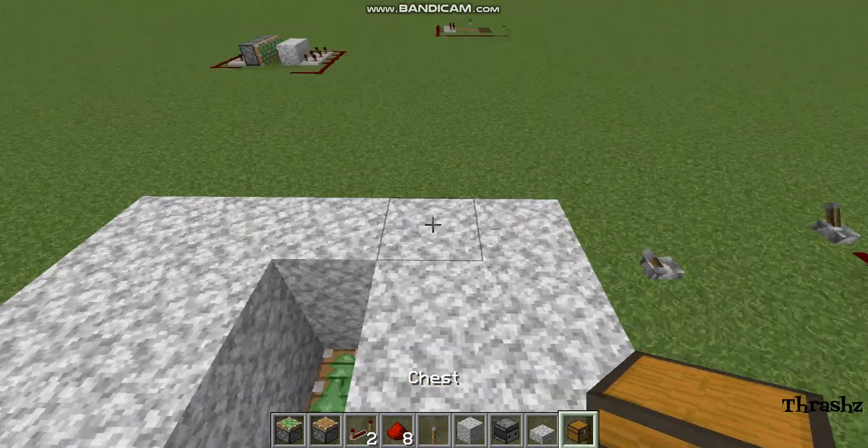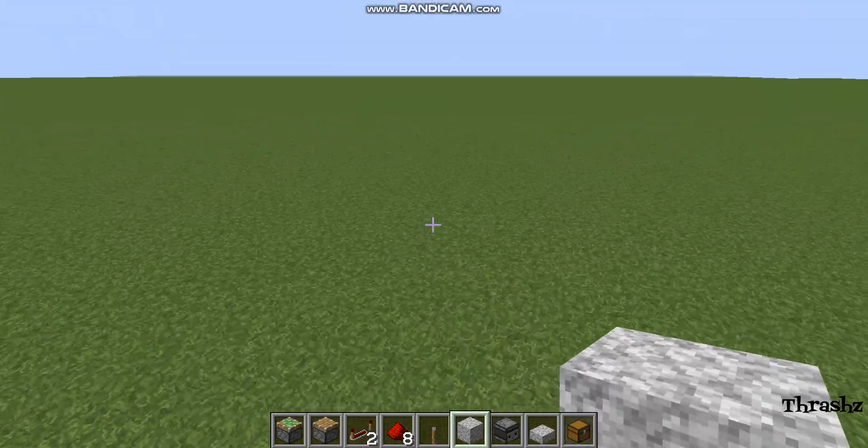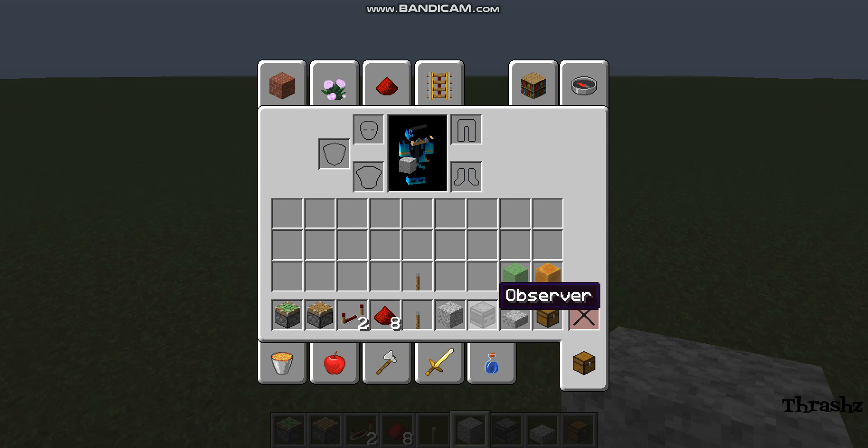Let me list the supplies that you will need. For this build you will need one chest, one half slab of your choice, an observer, and 64 blocks of your choice — I'm using diorite, doesn't really matter.